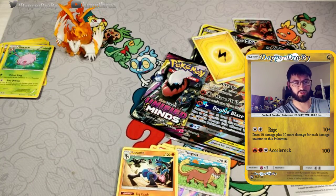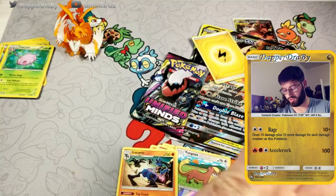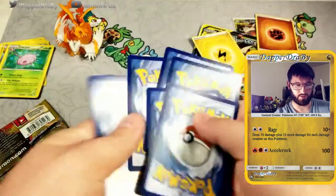I busted into Unbroken Bonds now — or at the time I was calling them Broken Bonds. You guys saw what color the code was there — a fighting energy.